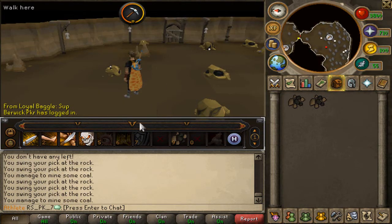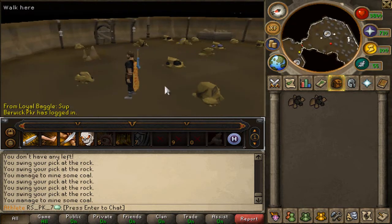Another thing you guys might want to know is if your ability bar is full and you want to get rid of something, go ahead and drag that item over to the trash can and it will remove it.